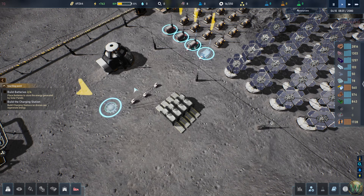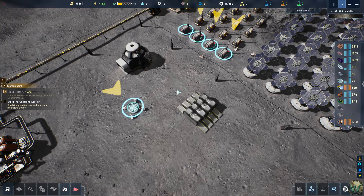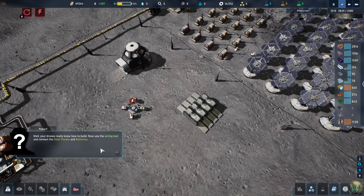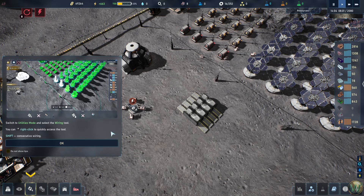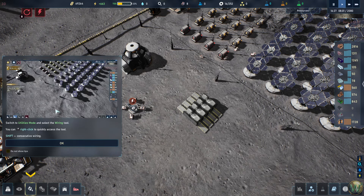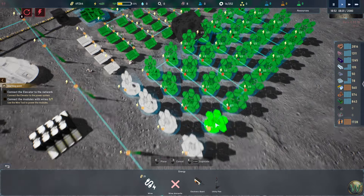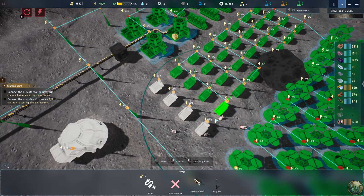Drones deliver resources and begin construction, occasionally doing both delivery and building simultaneously. The charging station comes online. The game then instructs us to use the wiring tool to connect the solar panels and batteries. The tutorial shows in-game video clips of how to perform tasks, which is a nice quality-of-life feature. You can click and drag across machines to connect them instantly — no need to click each one individually.